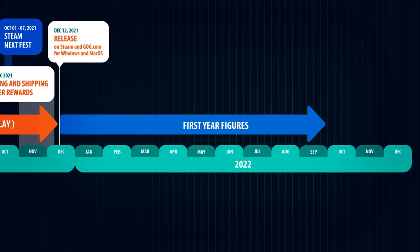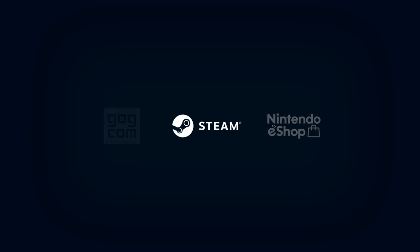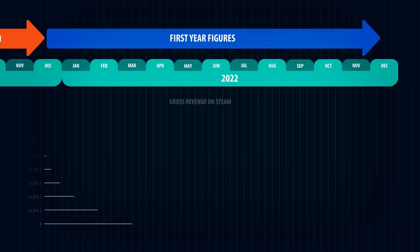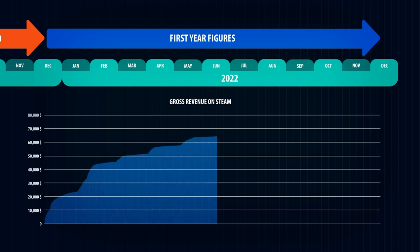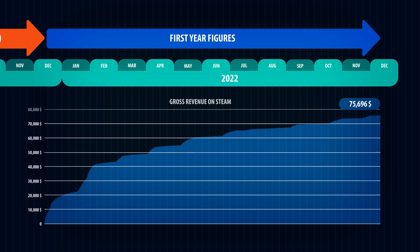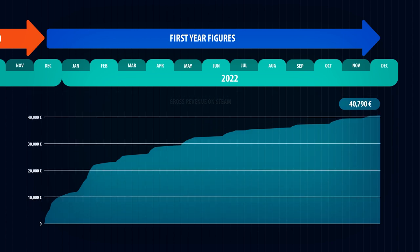Now let's jump into the last chapter of this video: first year figures. For clarity I'm only going to talk about Steam's numbers, which has by far the biggest impact on my revenue at about 80%. To this date Clio sold 9,533 copies and made a gross revenue of $79,798 US dollars on Steam. After the 30% Steam cut, deducting all taxes, and converting US dollars to euros, the final amount actually received in the bank account is €40,784. Taxes will again be incurred on the final payout, but let's work with this number.